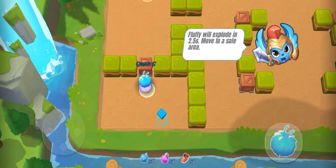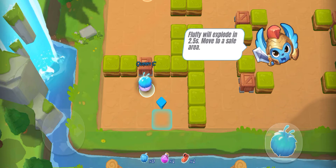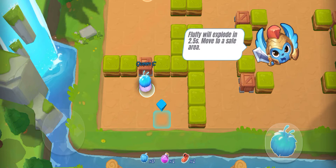Fluffy will explode in 2.5 seconds, so move to a safe area. We will move to the Blue Mark — that will be safe.